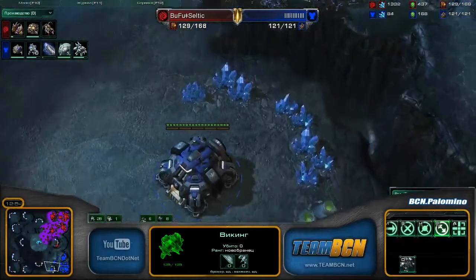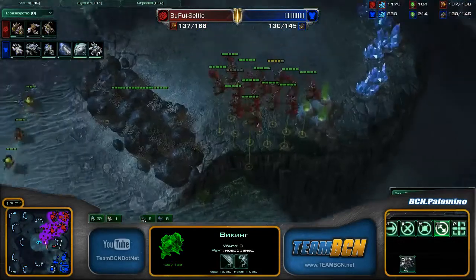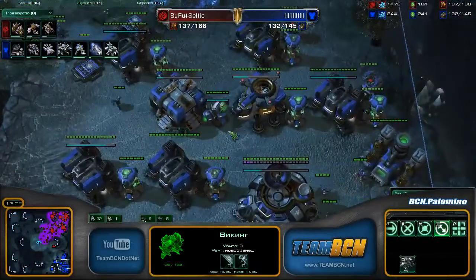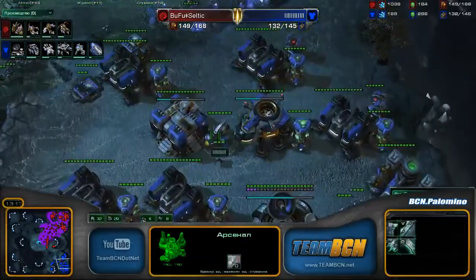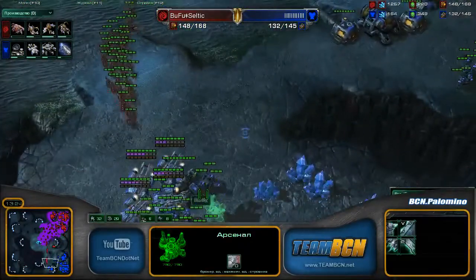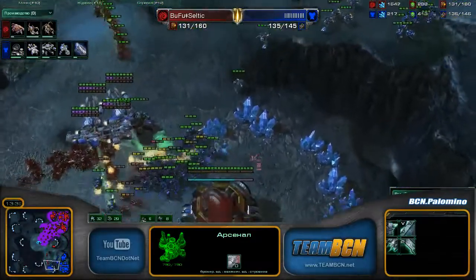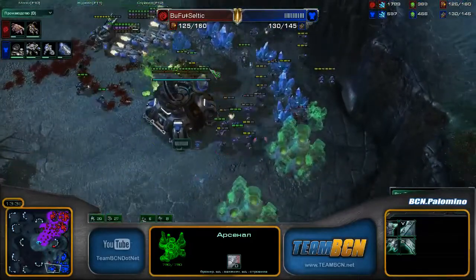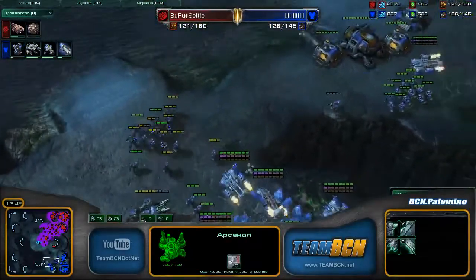It looks like that third Command Center is already down for the barcode Terran. Tech is on the way — we do have Thors going down. One factory, and a total of six Raxes. Big engagement coming up. Bufu Celtic wants to go ahead and punish this third; he wants to take it out. He knows that if he can keep Terran on two bases, it's just a matter of time. Nice stim going down — how many units are going to get taken out by these Banelings? Nice little split going down for Mr. Barcode. Actually not taking too much damage.